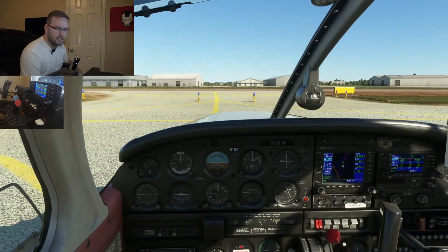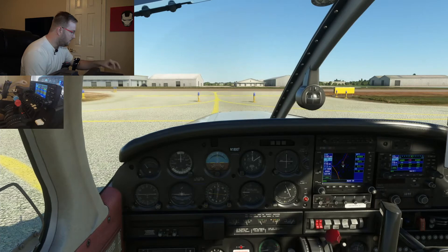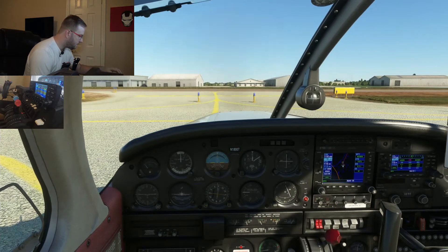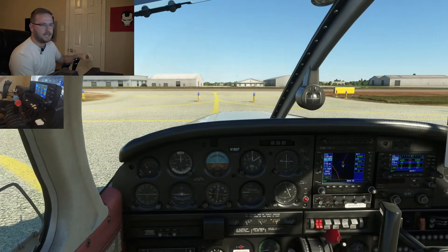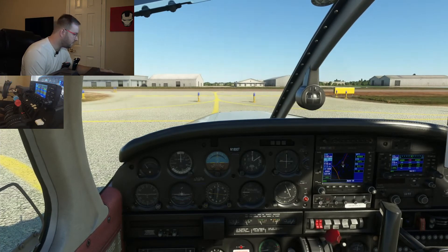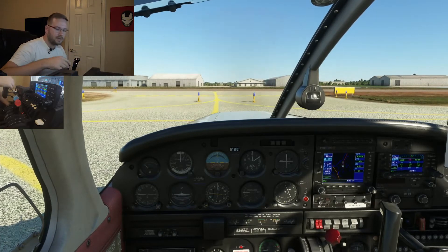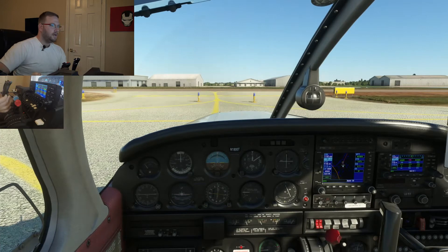After landing checklist: flaps come up, mixture lean as required, landing lights off, fuel pump off, trim set back to neutral. Switching over to ground: 'Hooks Ground, Cherokee 180 Tango, clear of 35 Left, taxi to parking.' And away we go.